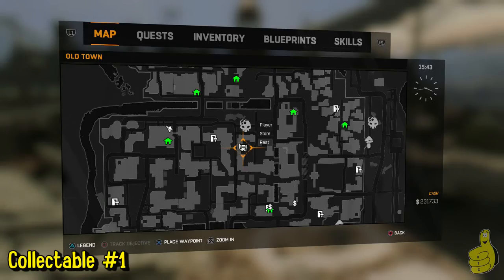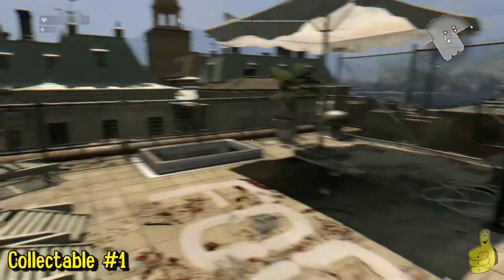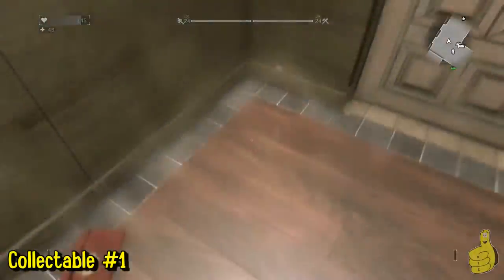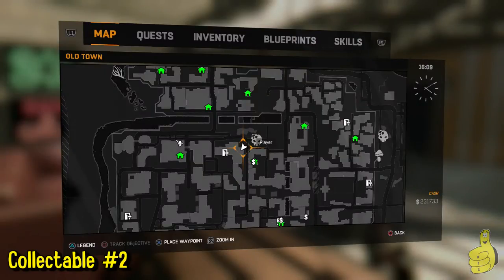The first one is just north of the main tower that you start in when you come over here. We're on top of this safe house, so we're gonna jump down — right down to the bottom you'll see it's right there as you come down the ladder. That's number one.